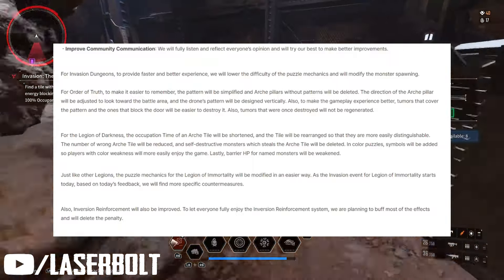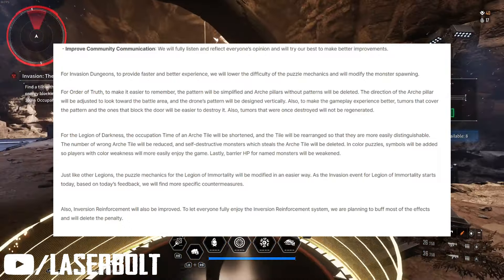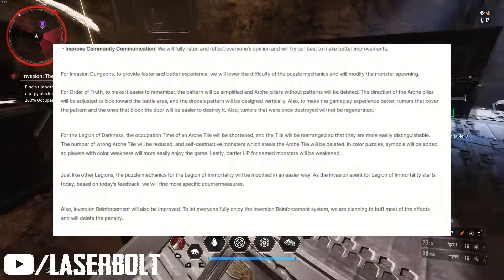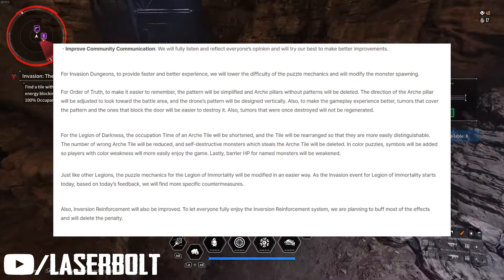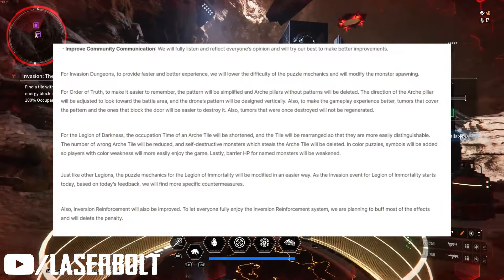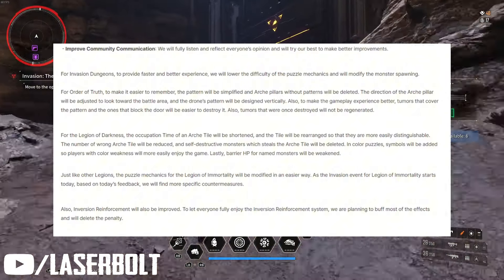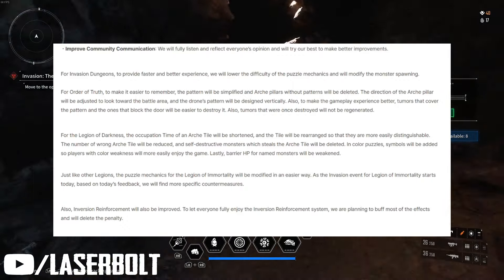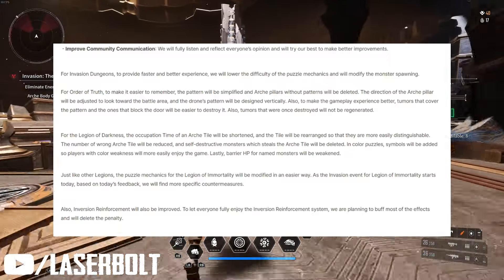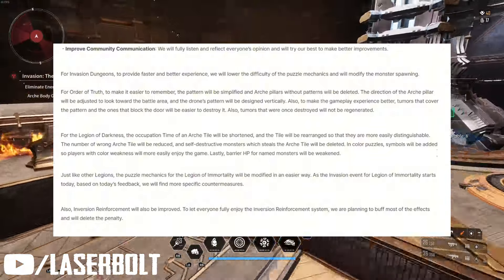The drone pattern, instead of being horizontal as it is now, will be vertical — so instead of left to right, you'll look up and down, matching the pillar orientation. That makes it a lot easier to know which drone to go to. Also, tumors that cover the pattern and block the door will be easier to destroy, and once destroyed, tumors will not regenerate. So if you die attempting the second sequence, when you come back you can still continue from the second one.